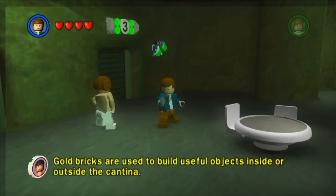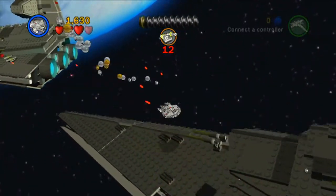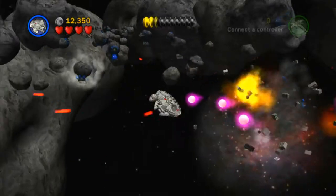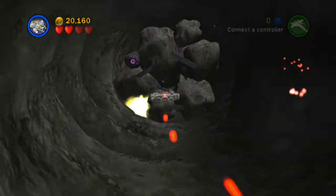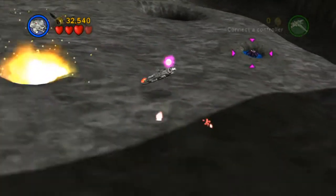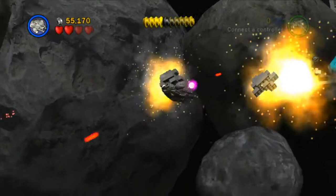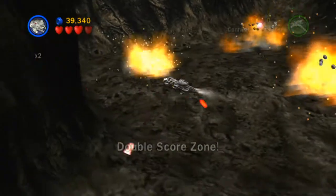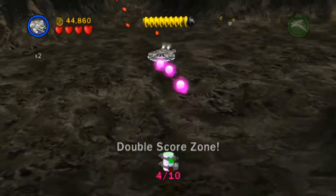At number 16, we have Falcon Flight. Out of all the spaceship levels in this game, this is probably the most underwhelming one. All you really do is destroy asteroids and fly around trying to avoid as many enemies as you can. This level has very little substance. You can access some TIE Fighter doors, but you basically collect minikits the exact same way — you just destroy stuff. If I had to list one good moment, it's that you get to go inside the giant worm and enter a double score zone. Other than that, this level is just dull and boring with not much to do.